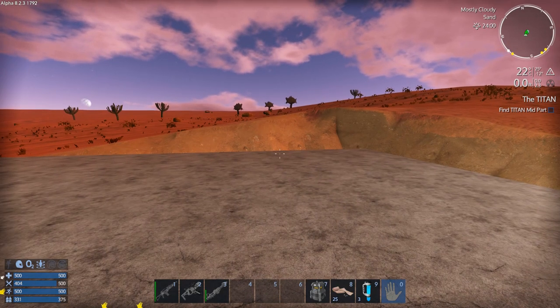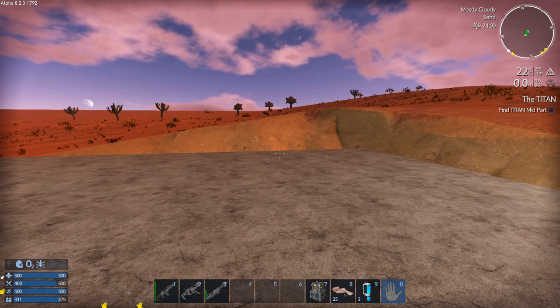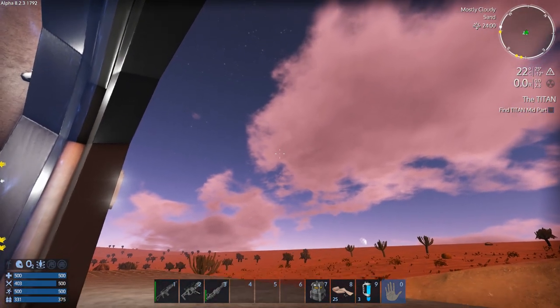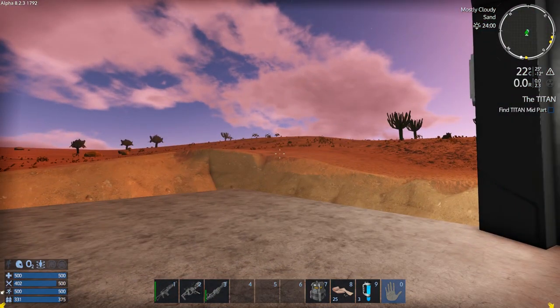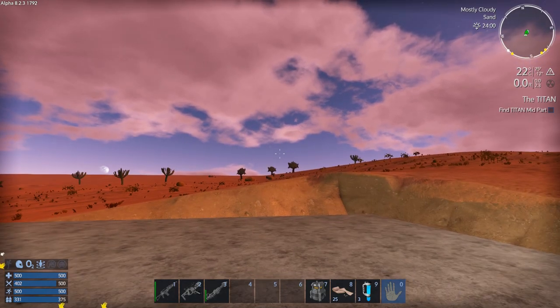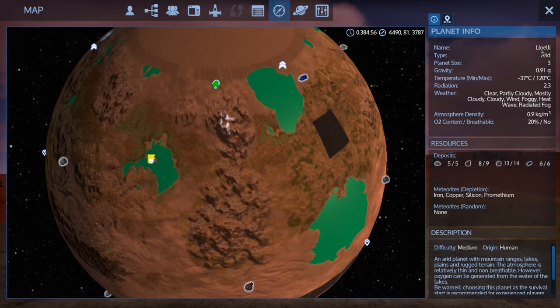Hey GTI fans, welcome back to another episode of Empyrean Galactic Survival. This is your host Zealot, and we're here today on the beautiful planet... I'm not really sure. Where are we? Oh yeah — we're on Lowly.